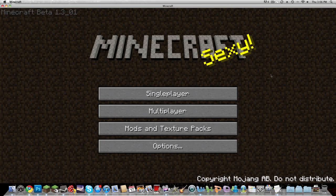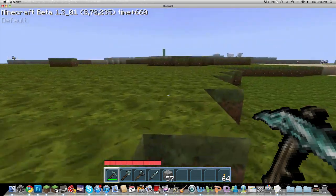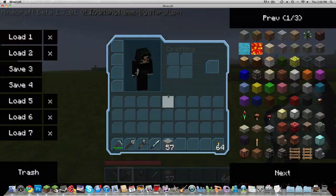Hello again, YouTube. It is Mitch from Firestone Tutorials, and here's a tutorial that I've been meaning to make for a while. I'm going to go into detail about the different kinds of redstone pulsars. I mentioned that I was going to be doing that in a previous video, and I never got around to it, so here's the tutorial for that.